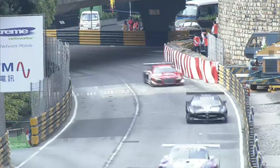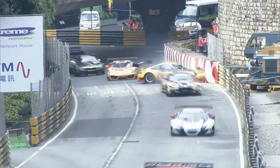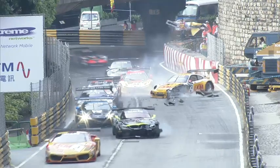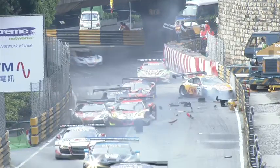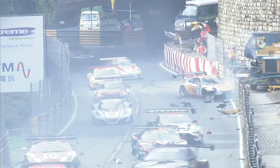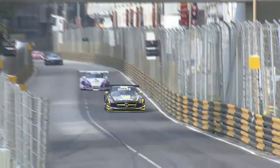The safety car should pick them up as they come through Fisherman's Bend. Let's have a replay — El Bambo gets into it there with the Aston Martin, then Kitasawa tries to get out of the way and collects that BMW. After the BMW there's all sorts of carnage, and that's going to require the safety car. They just need to clean the track because of all those shards of carbon fiber — you can see the wheels all over the place.